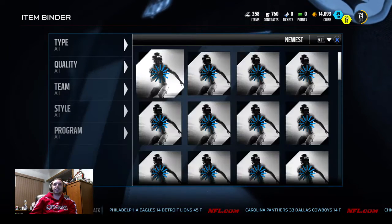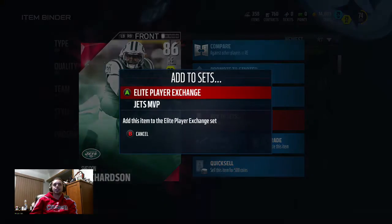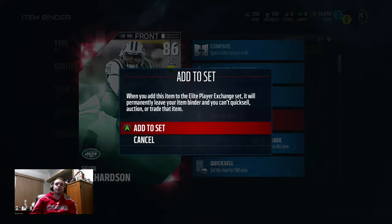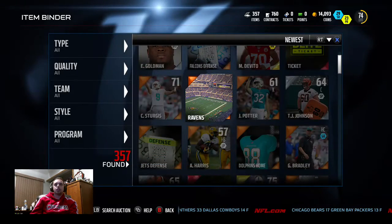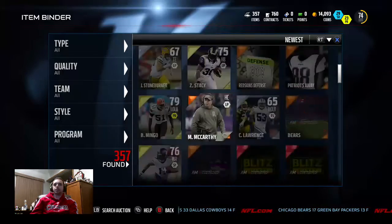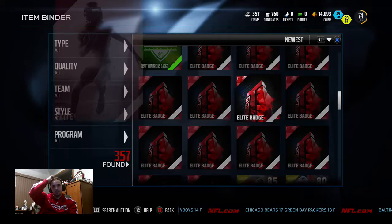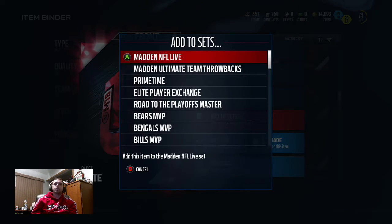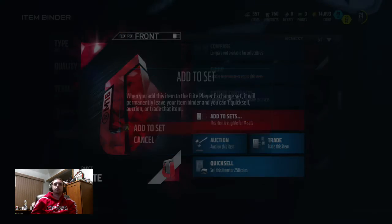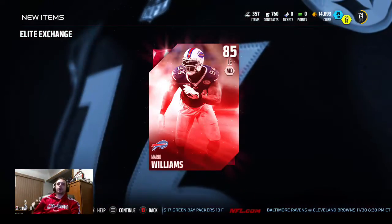Let's throw him in the elite player exchange - throwing in an elite badge. It's gonna be a waste of about 27k probably. Let's see what we get out of this pack - watch us pull Jameis Winston out of this. No - we get a Mario Williams. Damn it.